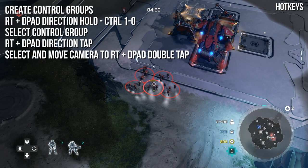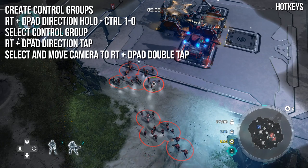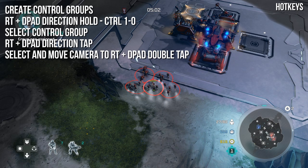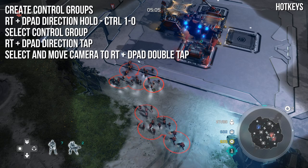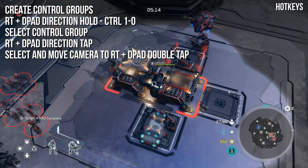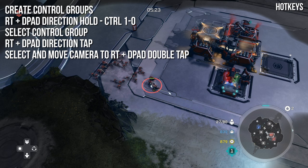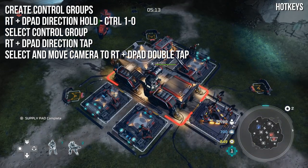The second most important set of hotkeys is creating and selecting control groups. Control groups are a saved set of units you can jump to at any time in the match. To create one, make a selection of units, hold right trigger, and hold the D-pad in a direction — you'll see it assign in the lower left corner. On PC, use Control plus one through zero. To select a control group, hold right trigger and tap the D-pad in that direction. On PC, just tap the corresponding number key.